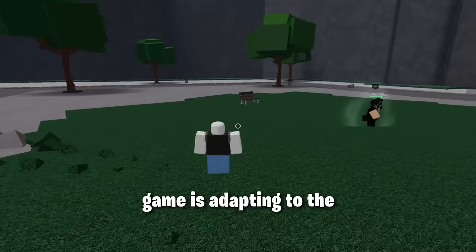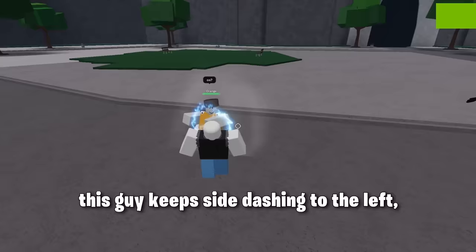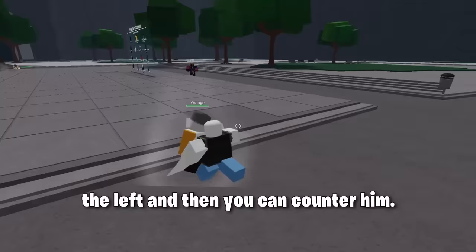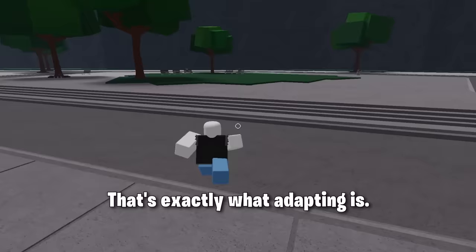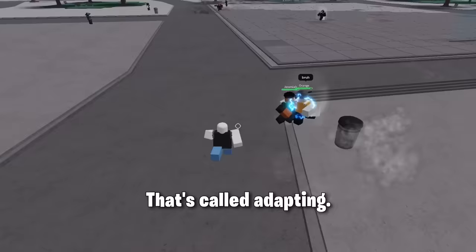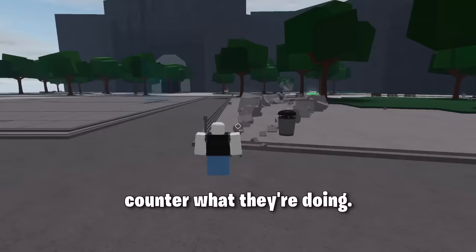One of the most important things in this game is adapting to the way people are fighting. If this guy keeps side dashing to the left, you predict him side dashing to the left and counter him — that's exactly what adapting is. This applies to pretty much everything the opponent does. If they're doing something you know you can counter, then counter it. Adapt to their playstyle, find a mistake, and try to counter it.